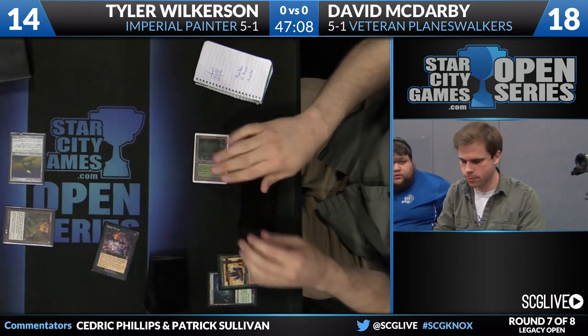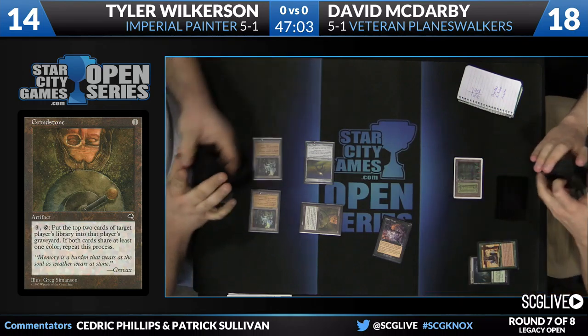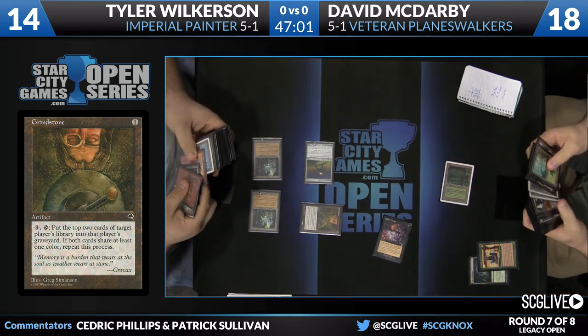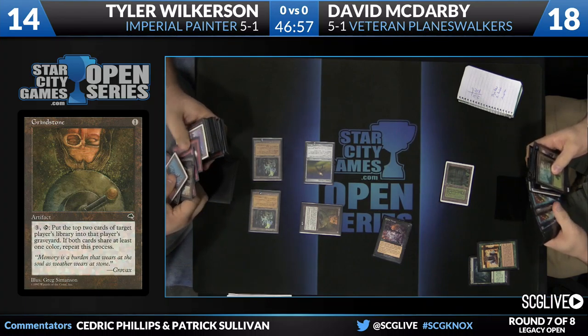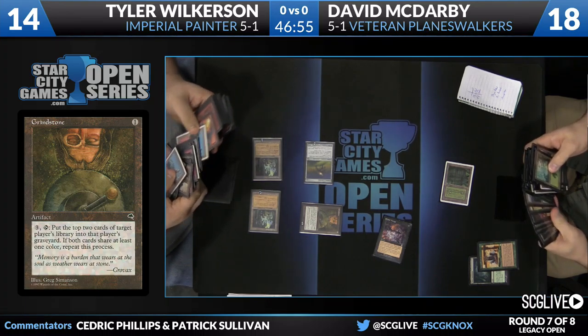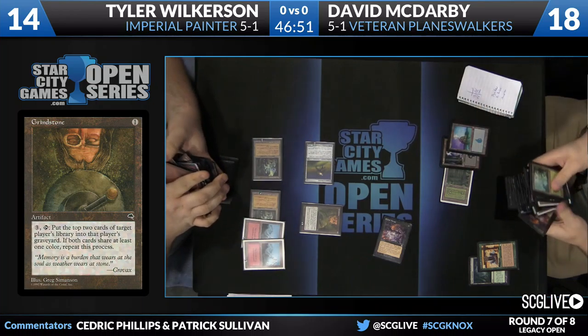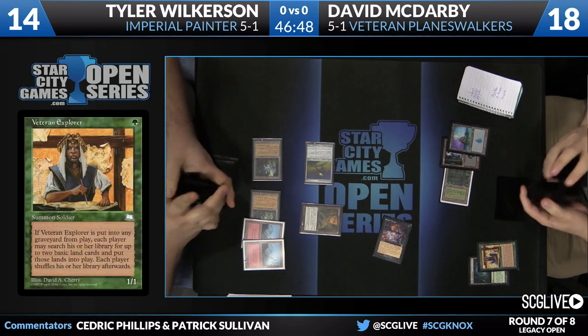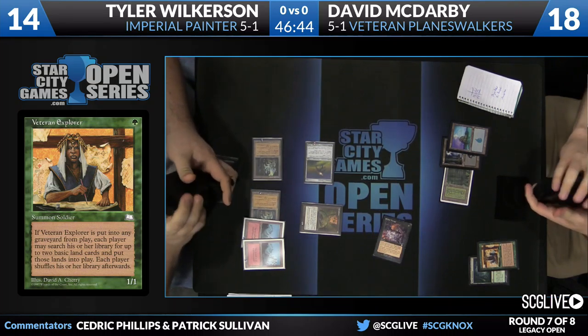Every other card is very slow here, and the Planeswalkers provide no defense even if they could be cast. If there's one player that can figure it out with this crazy deck, it's him. It looks like he may lead off with Veteran Explorer and get some lands out of his deck, flashing back Cabal Therapy first, because the lands are coming to play untapped. That's a big deal — he gets to make an extra mana this way and thin out his deck.